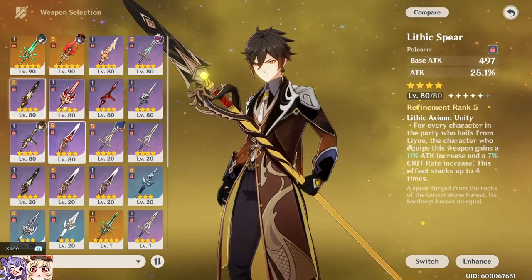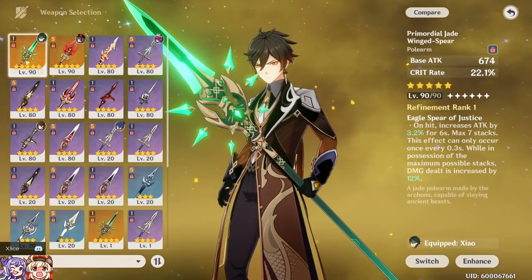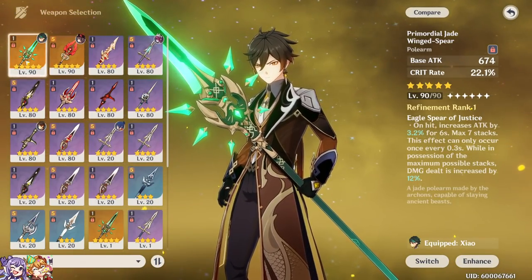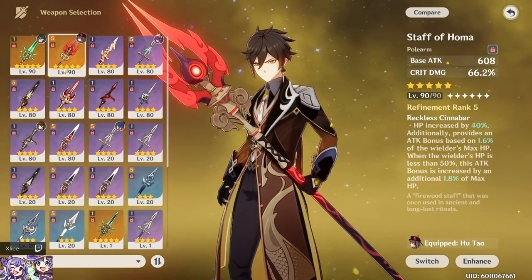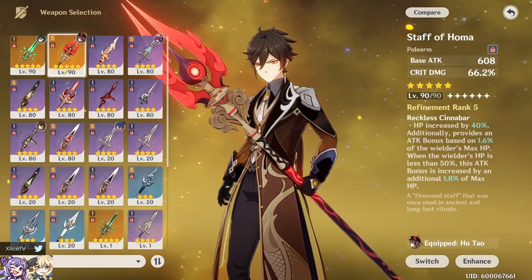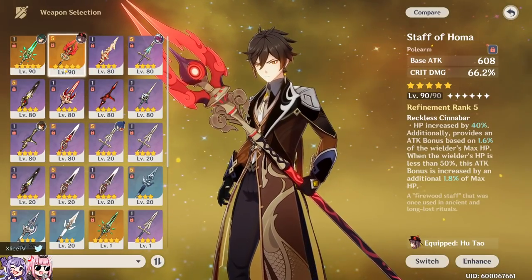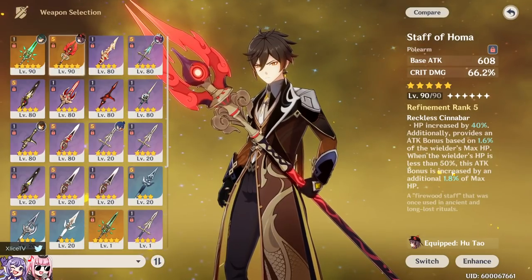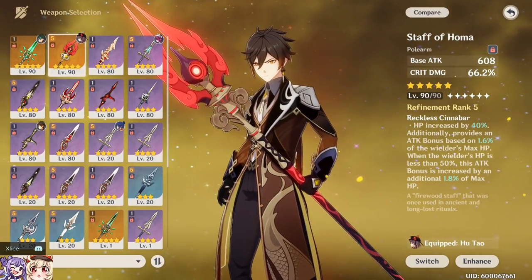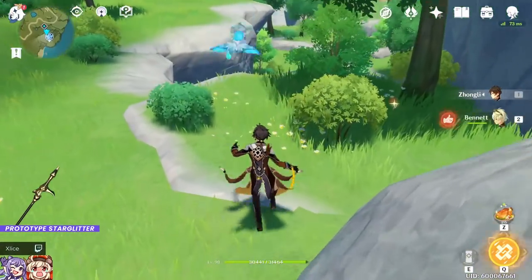Lithic Spear will be tested at two stacks, giving 22% attack and 14% crit rate. Jade Winged-Pole Star will be at zero stacks since this is a fast-swap Zhongli — you press Q, hold E, and swap out. R5 Staff of Homa will likely be the biggest damage dealer; we're testing it at max HP since Zhongli won't realistically drop below 50% HP with his shield up. Keep in mind all these numbers represent a low-bar scenario since we're not utilizing most passives fully.